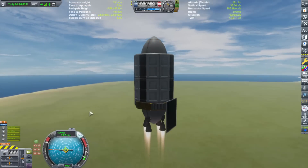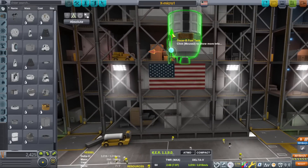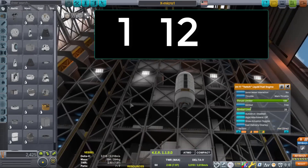So after playing around for a few hours yesterday, I finally came up with what I think is — and could probably, possibly, really be — the lightest SSTO that one could build in this version of KSP, version 1.12.5.